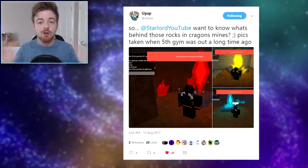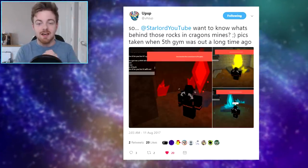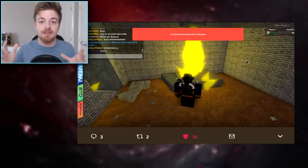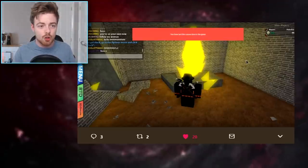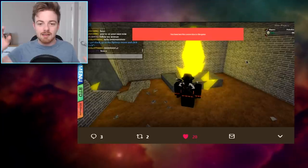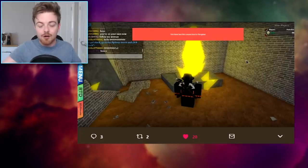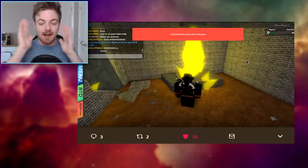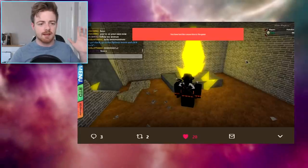On screen right now you will see a picture of UPSP inside the secret room, but you will notice something very different about it — there is a huge yellow crystal above it. Remember when I said there would be something on that little rock area and maybe a Pokemon would be standing there? Well, no — it's an actual crystal, a huge yellow crystal. It looks so strange.